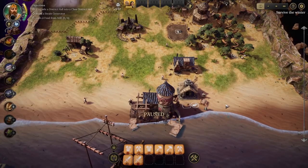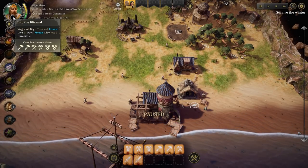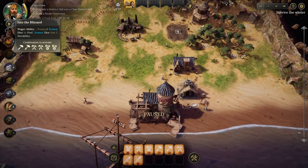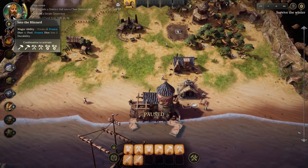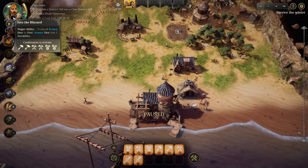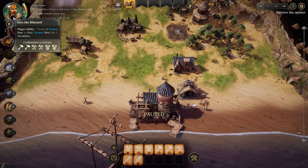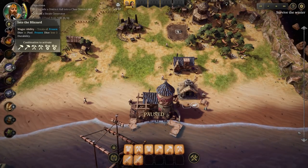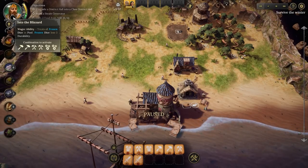Into the Blizzard! Let's quickly cover what just happened there. The wager ability is triggered when the combination shown there is rolled - and it has to be rolled to some degree. You can lock the vast majority of the dice required into their respective faces. Frozen dice don't count. The main point is, of the six dice - two builders, two gatherers, and two workers necessary - I could have locked in place two builders, two gatherers, and one worker, but at least one die in that sequence has to have been rolled. It cannot simply be locked. When you do that, it will proc the ability. It goes on cooldown.